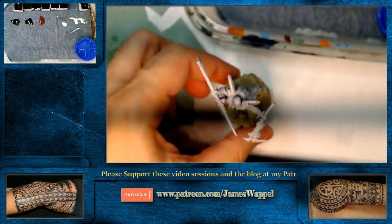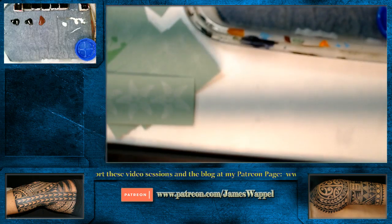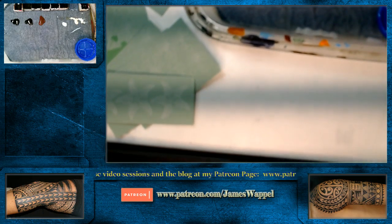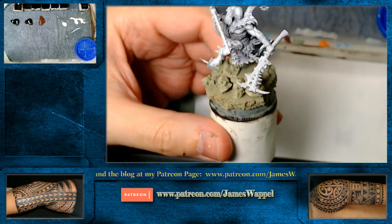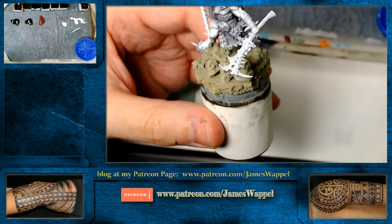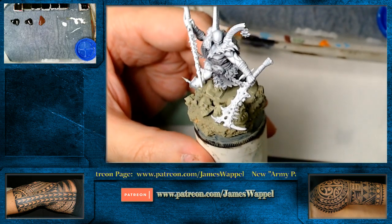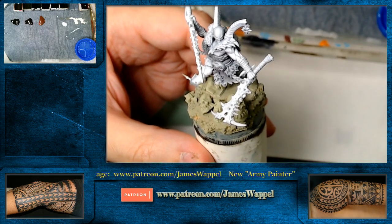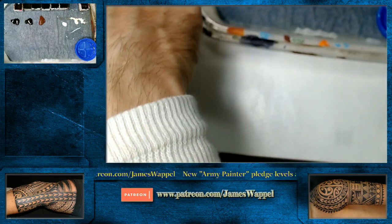We're actually going to tighten up on this a bit. Let's make sure we've got ourselves some nice focus. I'm also going to change my lights around real quick here. We're going to set our vellum foliage aside here and do some quick little glazes and such.